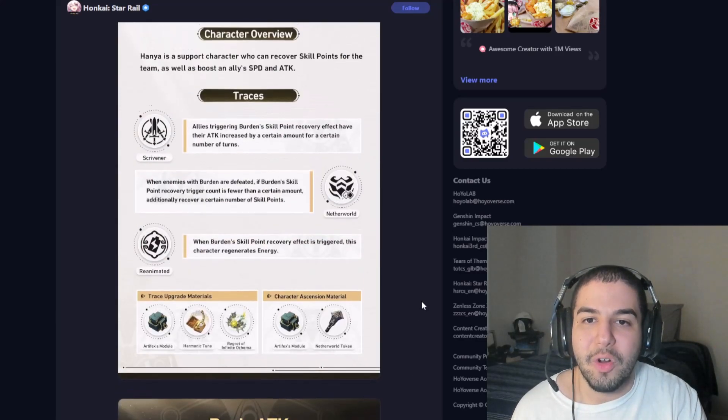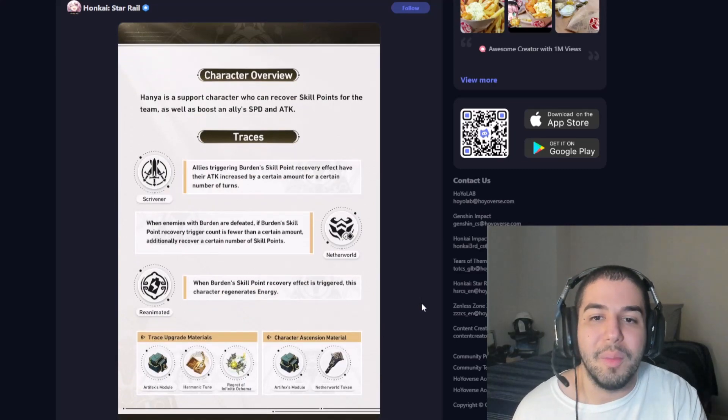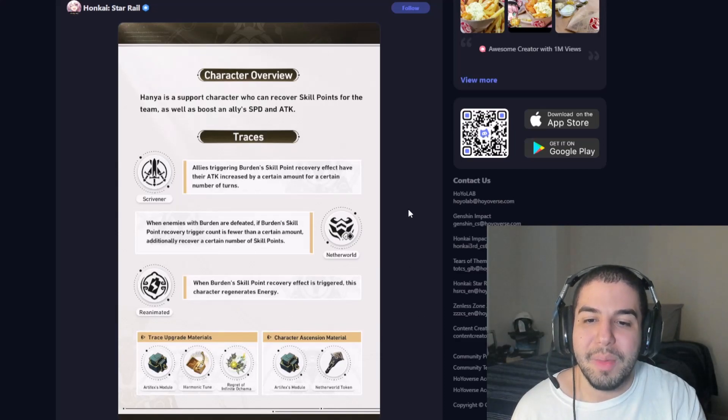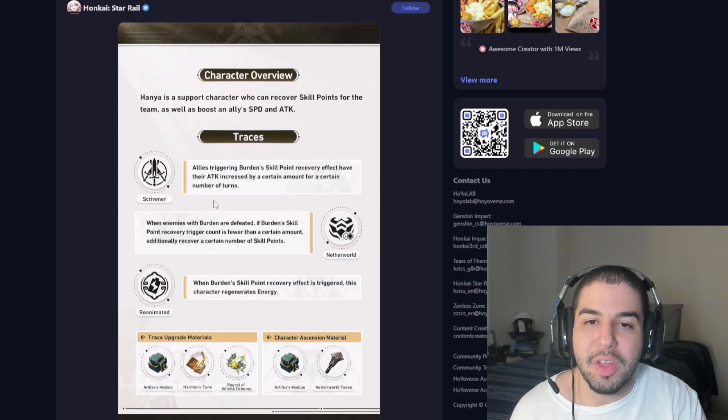Now let's go over her traces, now that we know what burden does. For the three major traces — the first one, at Ascension 2, allies that trigger the skill point recovery effect from burden have their attack increased by a certain amount for a certain number of turns. Being able to increase their attack while also getting skill points back is very cool, and it'll work very well for DPS characters hitting the burdened enemy every other attack.